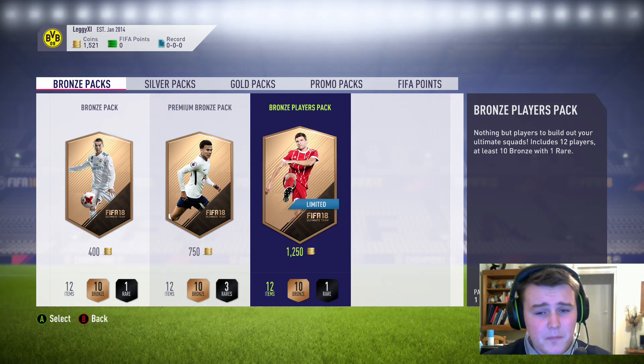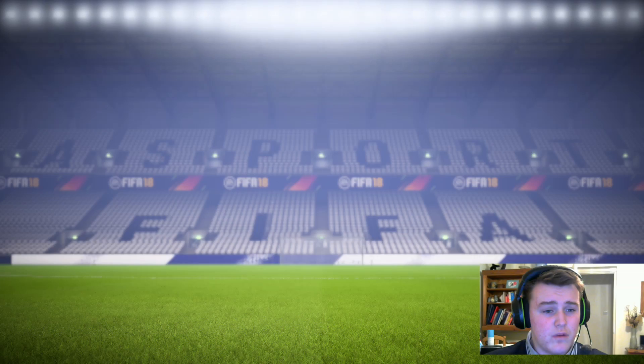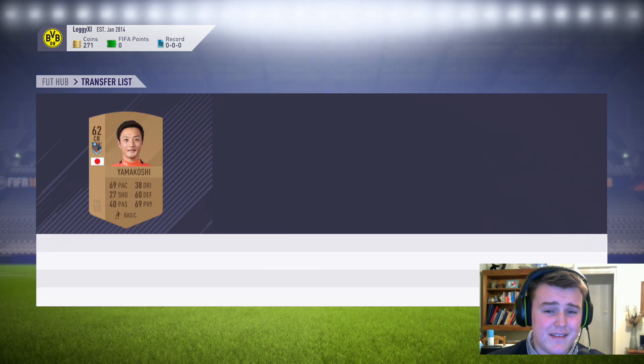The LS bronzes sell quite well, your BPL bronzes also sell quite well, then you've got your Liga Santander players - they also sell really well. Then if you've got your Bundesliga bronzes, basically all the top leagues will sell. Also two surprising leagues which you wouldn't think would sell are the Saudi Arabian league and the Russian league.